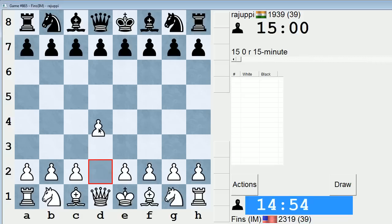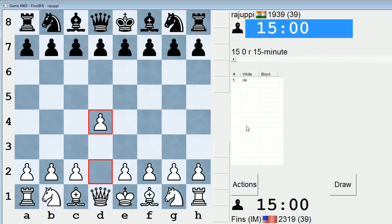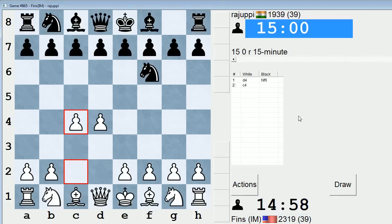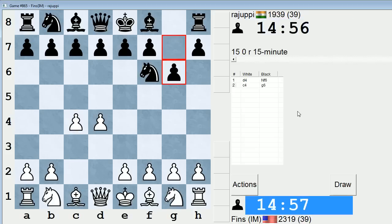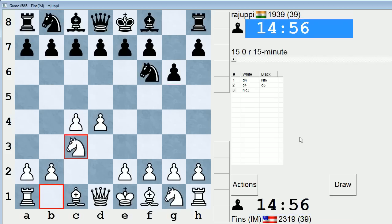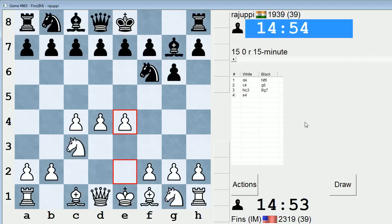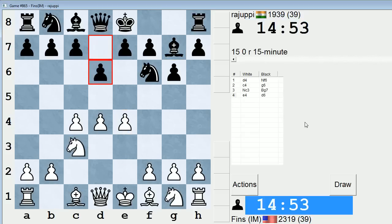Hey guys, this is John, and I'm playing Rajupi in the 15-minute pool in ICC. This is an opponent I played before, and I was Black in the previous game, so I opened with D4 as White in this one. Last game, they got into some pretty serious time pressure, and it was a struggle for them to keep up on the clock towards the end. So I want to adopt a line that gives me the best chance of doing something similar.